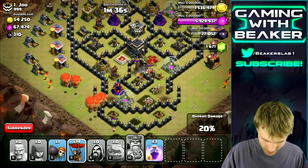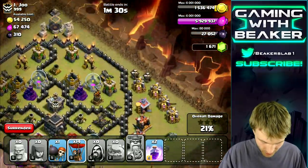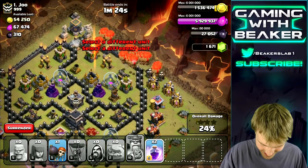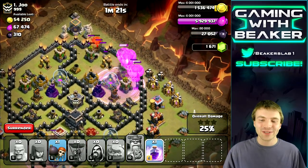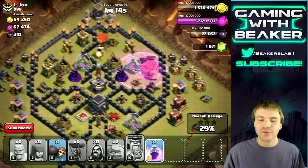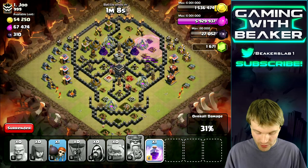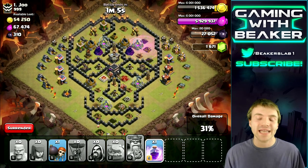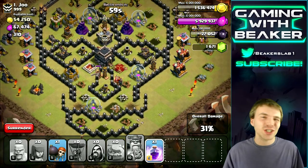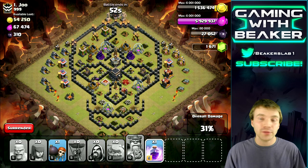We got it. Now we just have to take that air defense out — there we go. Now we're just going to do a balloon spam. No idea if this is going to work but we're trying it. That wizard tower is just too rugged for our balloons. We did surprisingly well — we were barely able to take out the enemy Archer Queen and a little bit of the base. If we'd just been going for 50% this would have been easy. This is basically attacking a high-level TH9, which we probably shouldn't have tried.